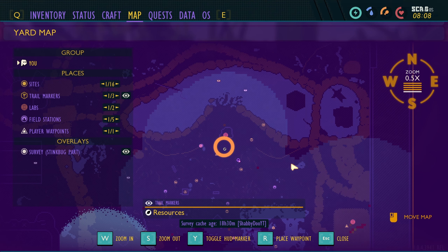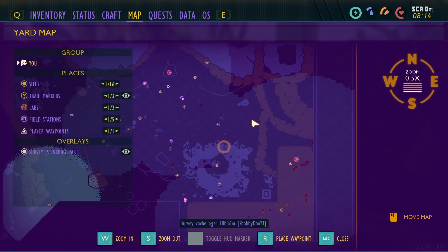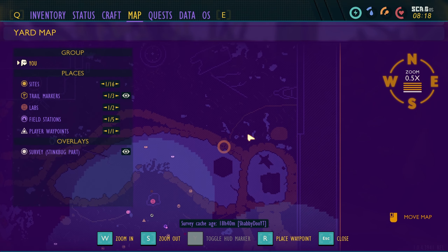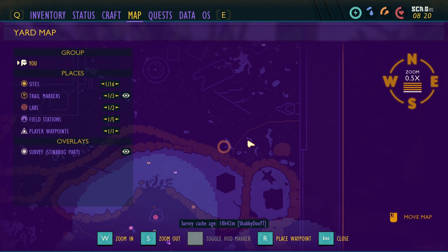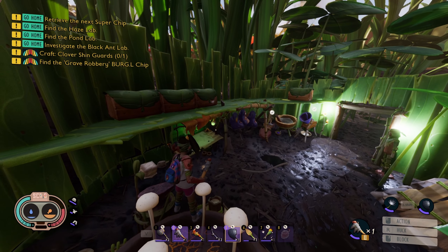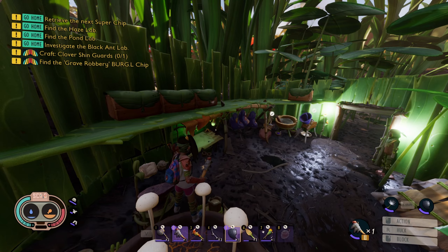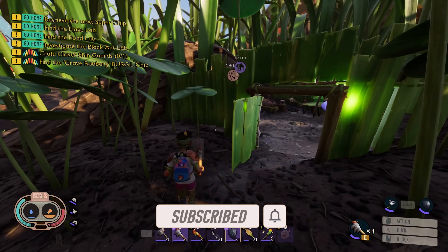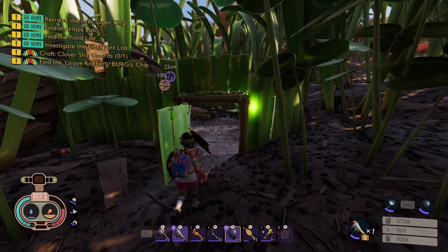What is going on brothers, welcome back to Grounded. Today I want to get a few things done - get prepared for building a really nice base. To do that I want to increase my carry capacity so I'm not running around all over the place. I want to grab that tier three axe and with that I can sneak up to the upper yard and grab the badge that's hidden behind some roots. You need a tier three axe to cut it and it increases your carry capacity by like 15, which is ridiculously awesome. That's today's plan - we're going to get ourselves much more equipped and get ready for some good adventure time.